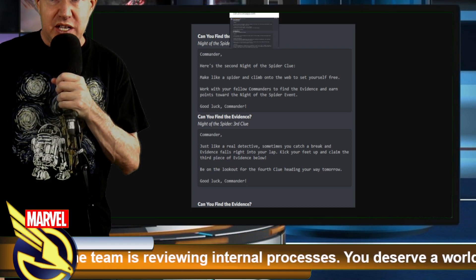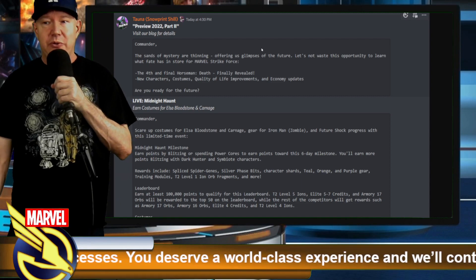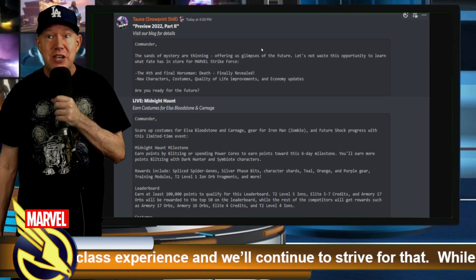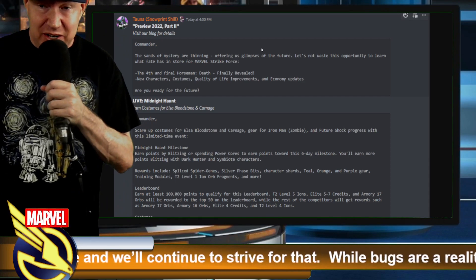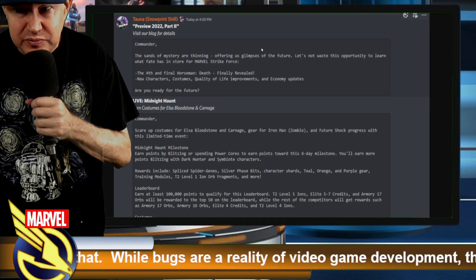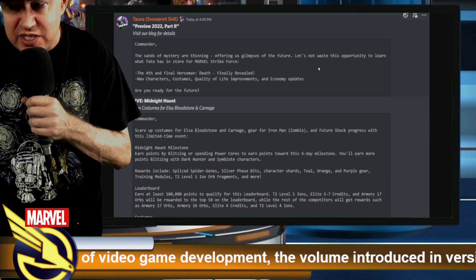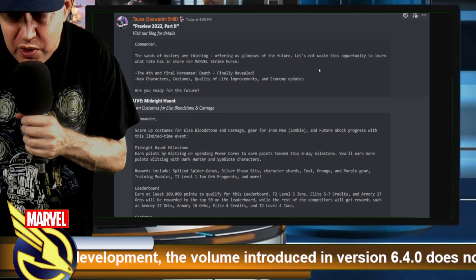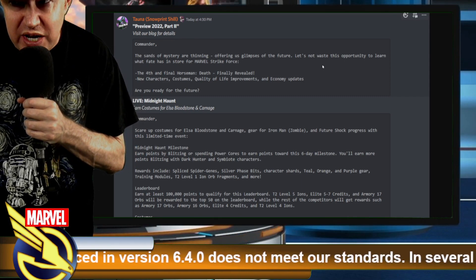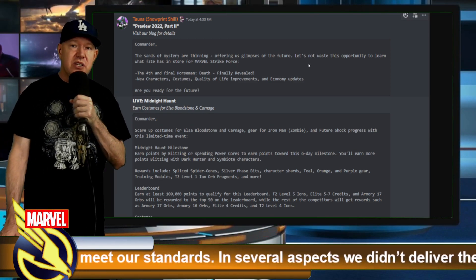Be sure to do a blitz rotation — it automatically gets awarded there for you. Big shoutout to Tana for finding a data mine. Check this out: it says 'Preview 2022 Part Two,' this is the second half of the year road ahead, and we're getting it in the middle of October. I'm pretty excited and hopefully it comes out on Thursday or Friday. It teases: 'The sands of mystery are thinning, offering us a glimpse of the future — the fourth and final horseman, Death, finally revealed,' plus new characters, costumes, quality of life improvements, and economy updates.